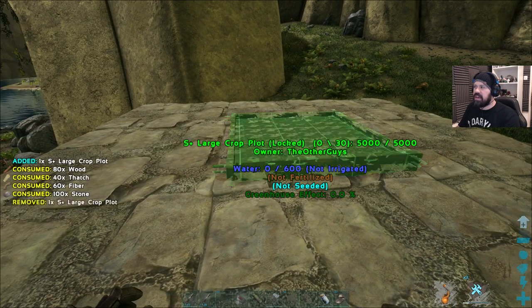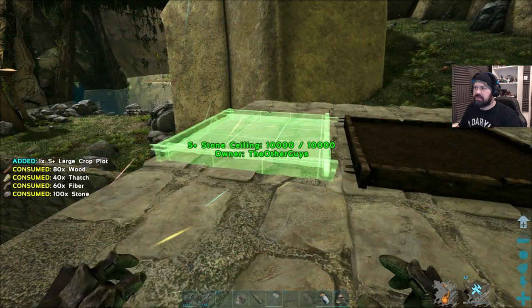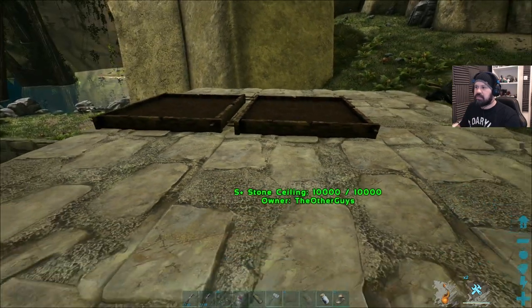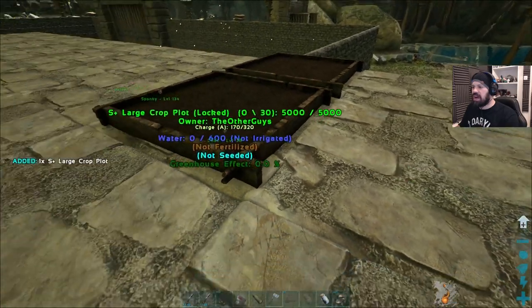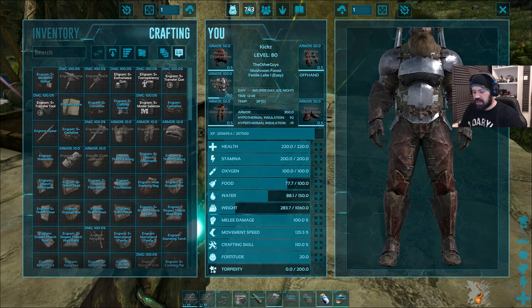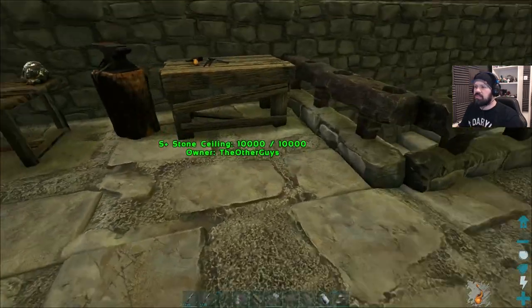If we have them here and then another one here, okay that makes sense. Then the walls of the greenhouse will go right here. Actually I don't know where I craft greenhouse walls — probably in the smithy.